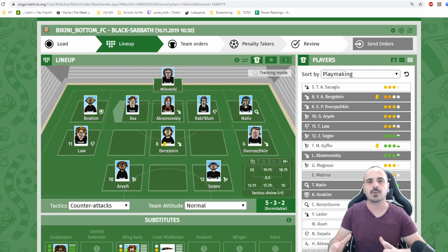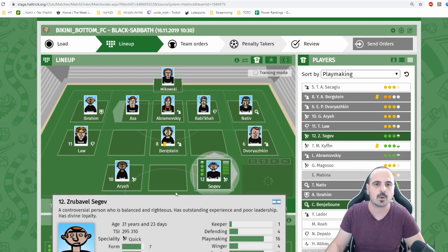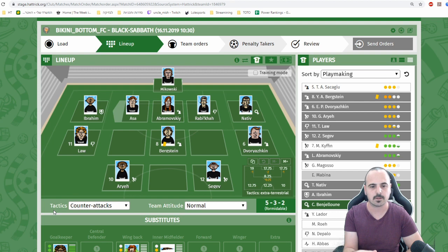Here's an example: I've set up a counter-attack lineup using a 5-3-2 formation. My defense is pretty good — right side is 20, center is almost 20, left side is almost 17, and my tactical level is 21 (divine plus 1), which is good. If I man mark with my center defender, I lose one level at the wings and two levels in the center. The biggest problem is I'm dropping from tactical level 21 to 16, which means I might not get enough conversions — that's a big problem when playing counter-attack.